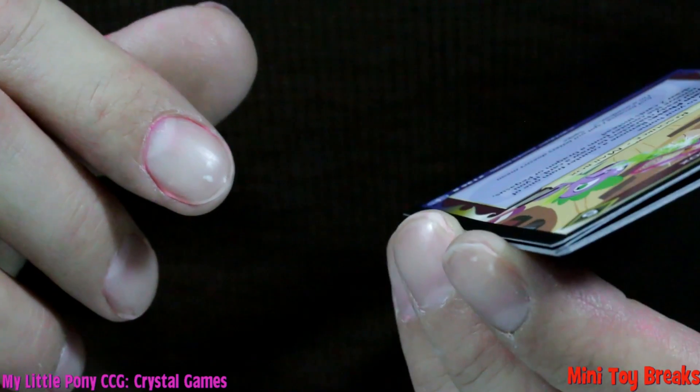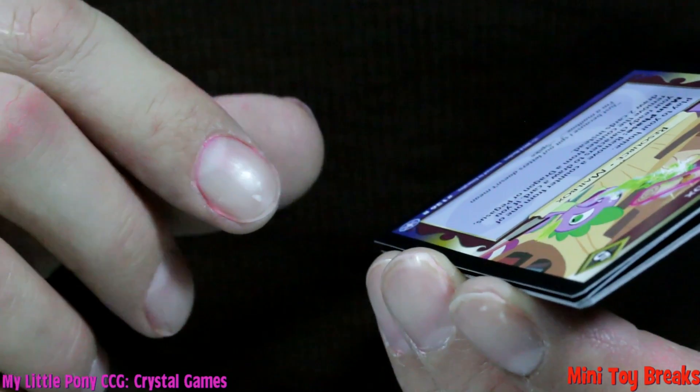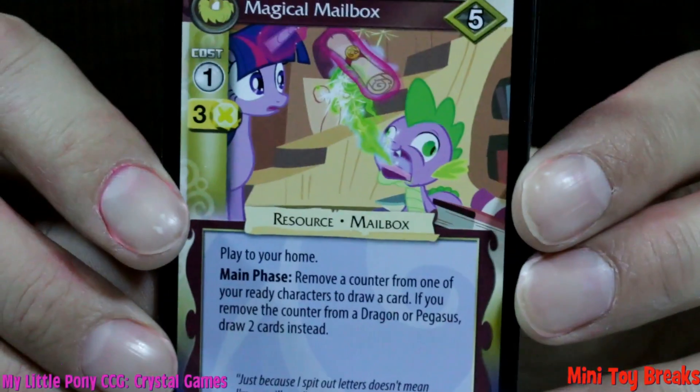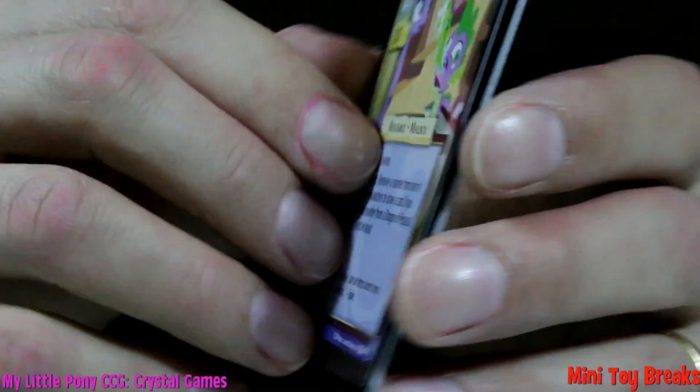Play to your home! Main Phase! Remove a counter from one of your ready characters to draw a card! If you remove the counter from a Dragon or a Pegasus, draw two cards instead! It's very useful sounding!